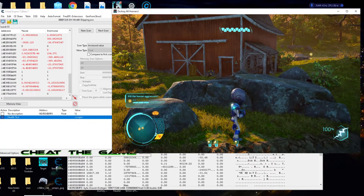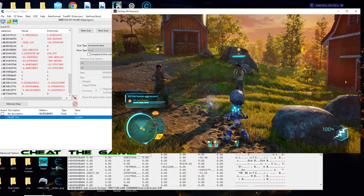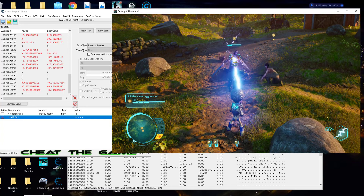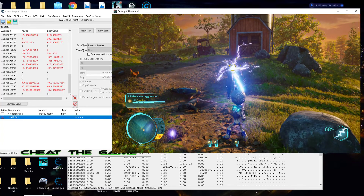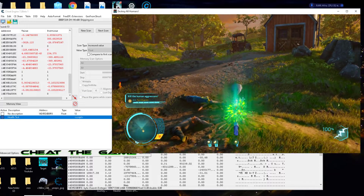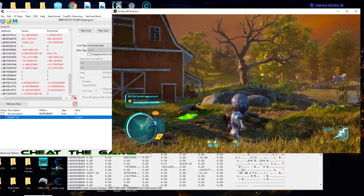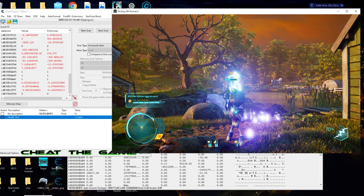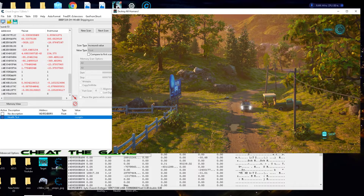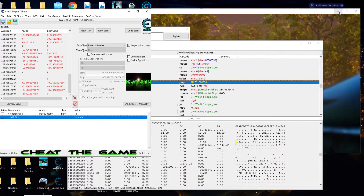Now let's go back to the game and just let them wail on us and take a look. We're not receiving any damage whatsoever, and they still are. Looks like that gives us some kind of points too, so that is a good infinite health. Normally I like to go in and see if I can find a cap and have our cap value correlate with our health if we go up levels or anything like that — we could definitely do that.